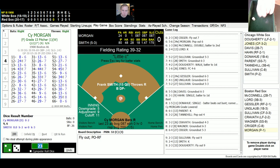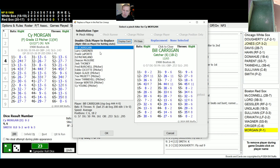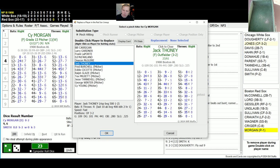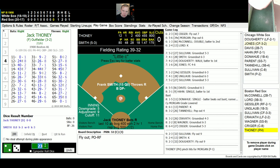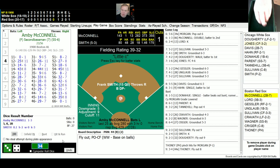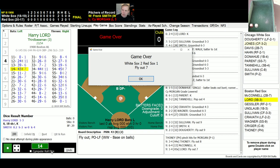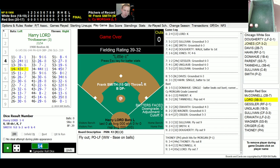Bottom of the ninth — Cy Morgan is due up but he's not hitting for himself, so we'll put in pinch hitter Jack Thoney for the Red Sox. Thoney rolls a 34 for a 44, fly ball to center, Jones has that, one away. Ambie McConnell — only two hits for the Red Sox today — rolls a 64 for a 13, strikeout, two away. Up comes Harry Lord — rolls a 14 for a 43, fly ball to left field, easily playable for Doherty. And there's your ball game — the White Sox win 2-1. Frank Smith improves to 6-3, Morgan now down to 5-3. The plot thickens in the 1908 American League. I hope you enjoyed that — I'll talk with you again tomorrow.